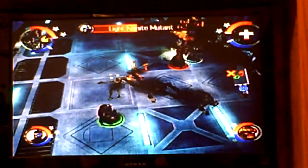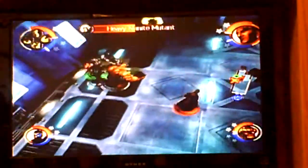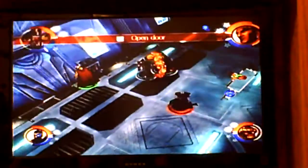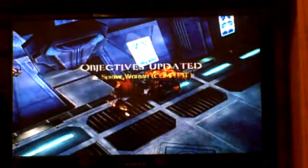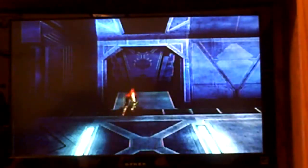Gambit and Nick Fury are definitely, by far, the two best characters. If you spam the over button with Gambit, he does this little spinning staff thing forever. Spider-Woman.